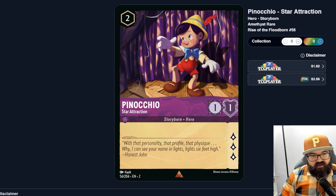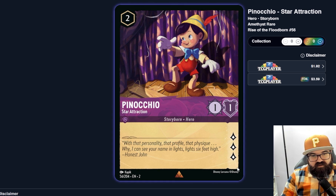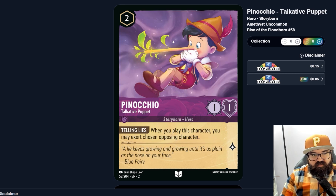Our first Pinocchio — Star Attraction, uninkable, one-one with three lore. Is a one-one with three lore worth two uninkable? I don't think so. We had a similar one-one Maleficent that wasn't that good either. Maybe Pinocchio is just super strong, I don't know. This card seems weak unless Pinocchio is a big shift target or has more synergies than just the Jiminy Cricket interaction. Playing this you're just getting three lore and then Pinocchio probably dies immediately — it's a one-one, almost literally anything can kill it. He must have way more synergies.